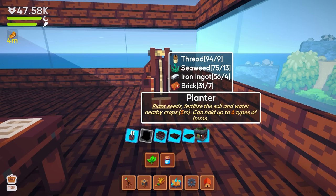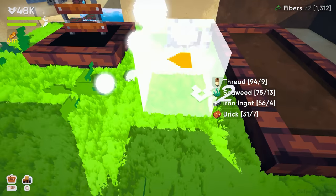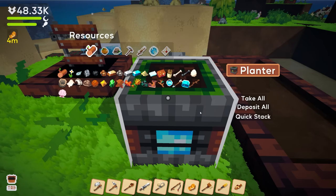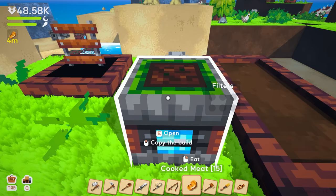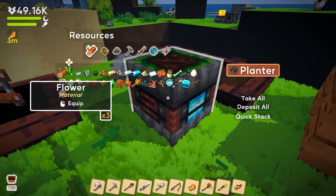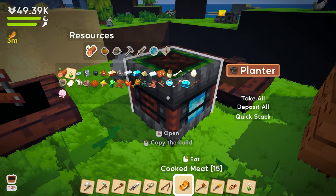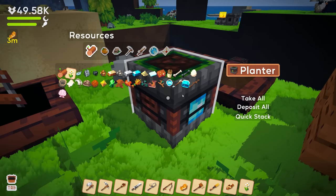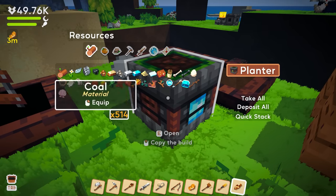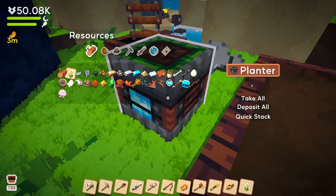The planter plants seeds, fertilizes soil, and waters nearby crops — can hold up to six types. Let me place this and see what happens. How do I plant stuff? I have flowers — I want to put them in here. Do I need to equip them? There are filters too. I'm not sure.